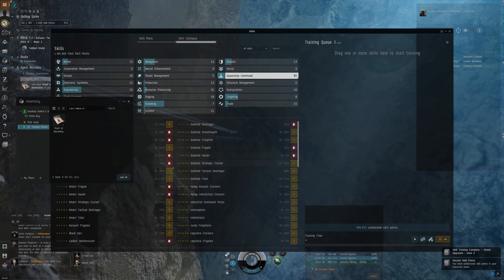Let me check we've got everything trained for this Explorer fit. We've got some skills here — light drone operation, which is actually not necessary at all. I just put some drones in the fit to have some basic combat capabilities, but it's very minimal. This mission is really basic — just warp to the different acceleration gates. We're pretty much done and just need to dock.